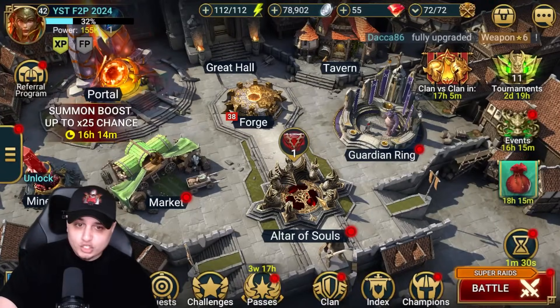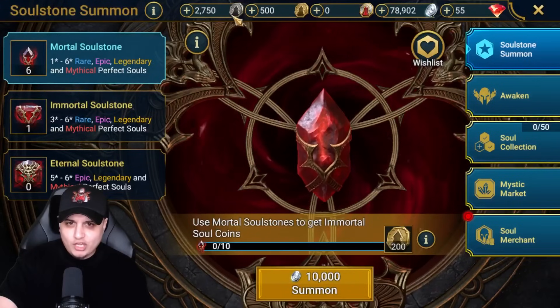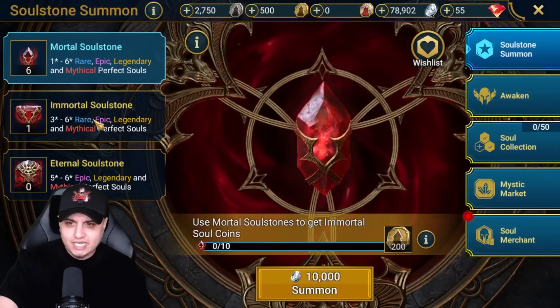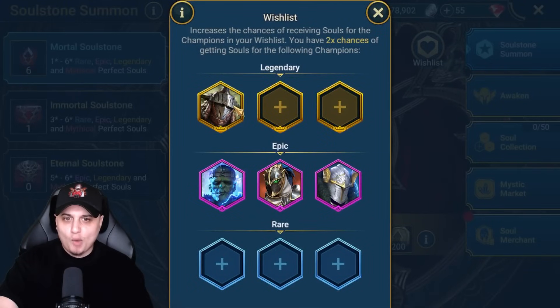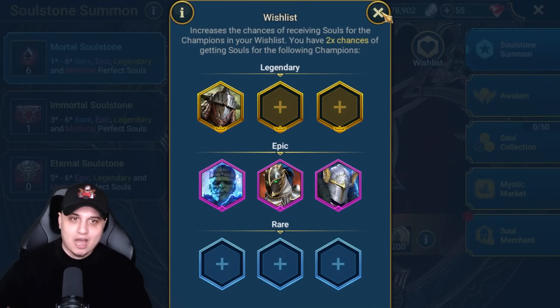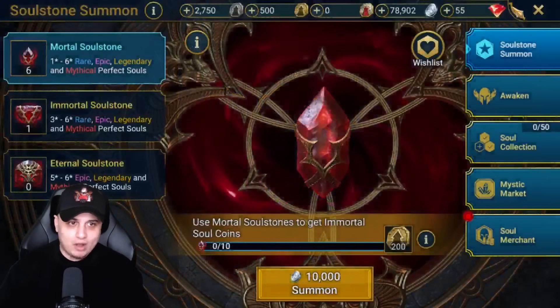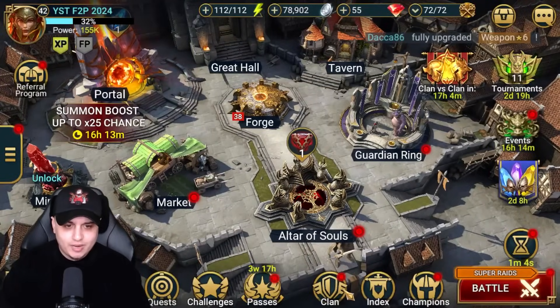We've also unlocked the ultra souls, which is huge, and we're going to be summoning all of them today. Using my coins I should have eight, and with the wish list we'll be hoping for Brimstone, Rathalos for clan boss, or just bosses in general. I'd need to invest some accuracy to make that happen, plus we have three epic champions that have been carrying this account to some crazy milestones.